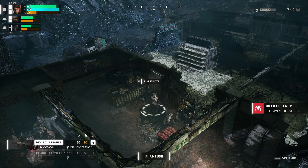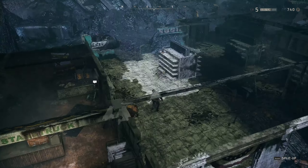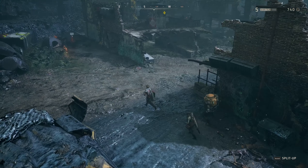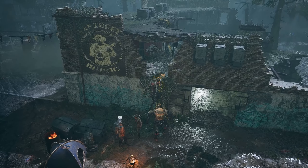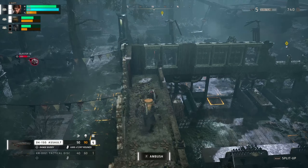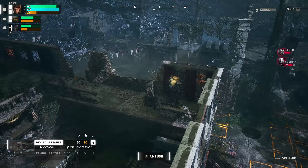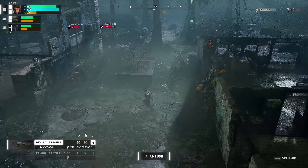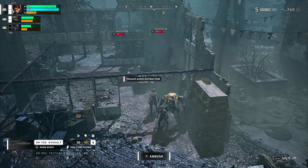I guess we're gonna wait until we are a little bit stronger. Let's head back and see if we can take out the two enemies over here. We can also climb up here — let's have a look and see if there's anything of interest. We could have a really good vantage point from this window. Let's get down. There's something on the table here — trigger audio distraction. That could come in handy.